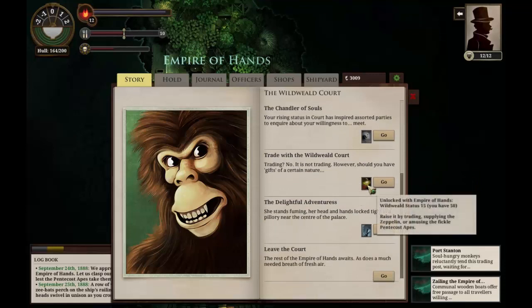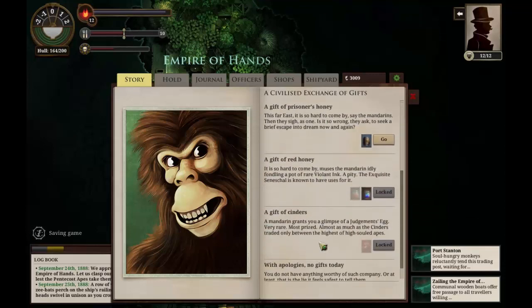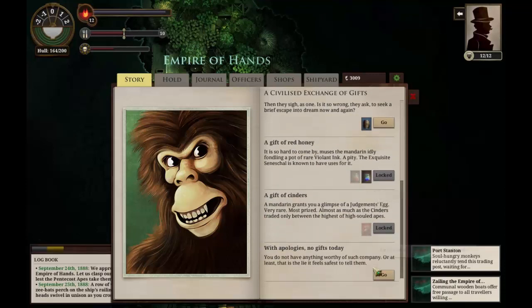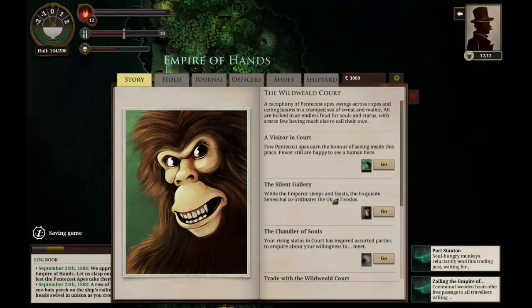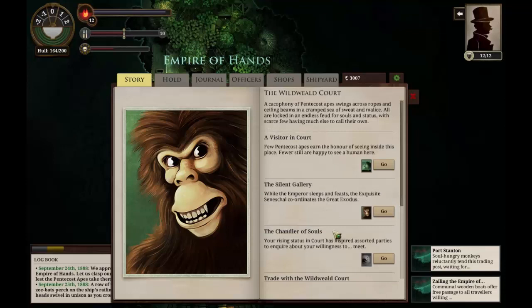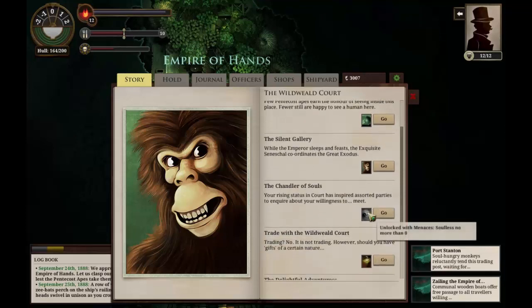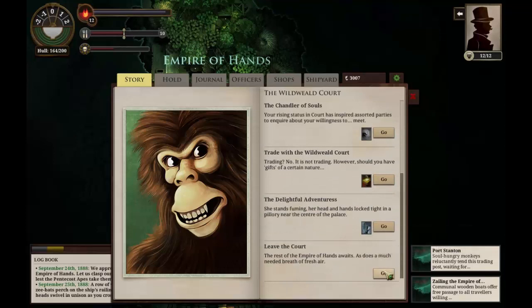What else do we want to do here? We could trade with the wild-wheeled court, but I don't know if we have anything we want to trade. We have prisoner's honey but we don't want to give them that. That's also how we can get more violent ink but we don't want that anymore. No gifts today. Let's be a visitor in the court here. We've lost two echoes. You can feel the eyes on you as you slowly trudge around the court on inefficient human legs, constantly being pinched and poked and having your pockets picked. There's no shame in it for the apes. Well, we lost two echoes there, if not two souls thankfully. I would imagine we're done here then. Let's leave the court, back to Port Stanton.